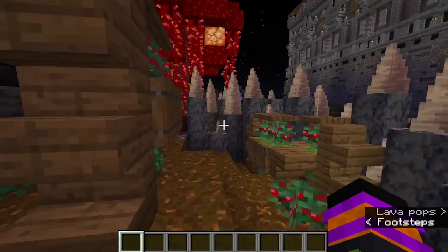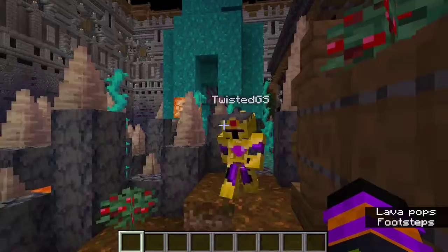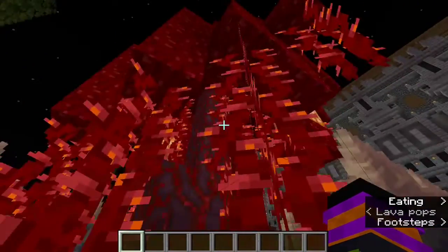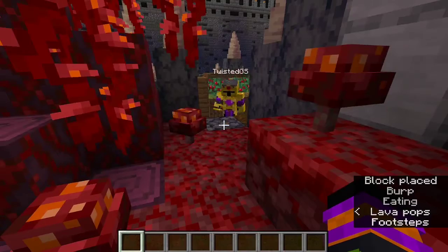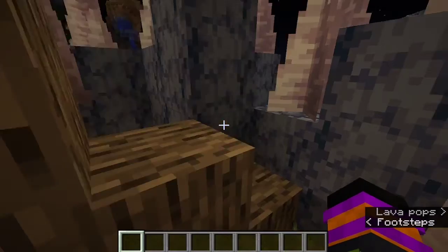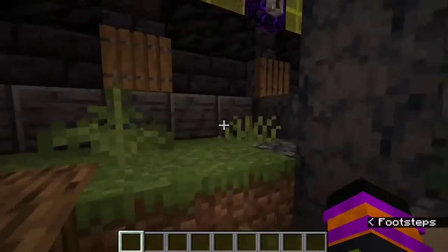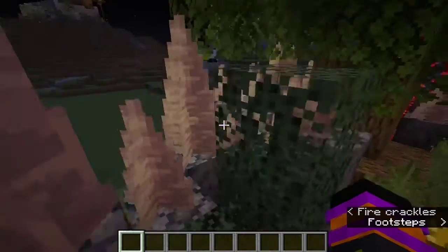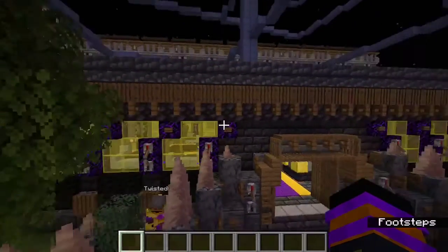Through here we got a vineyard which you can grow lots of fun stuff in. We got the crimson forest biome and we got an oak forest here, and then some bushes right about here.